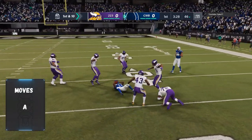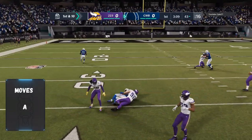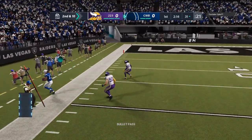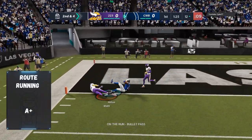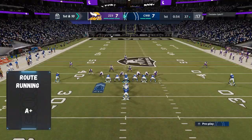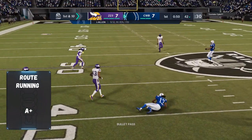Randy Moss is way better than this card. But yeah, that covers moves — give him space and he can create some problems for your opponent. Routing is a plus; that's what this guy does. At 94 agility, it helps with top-end speed and all the route-running thresholds.